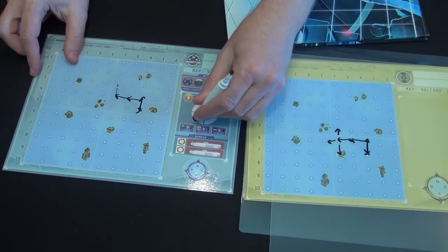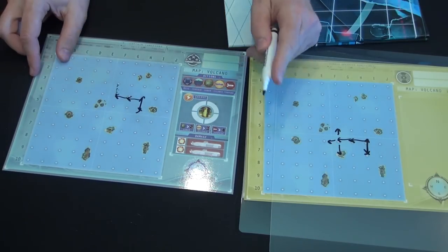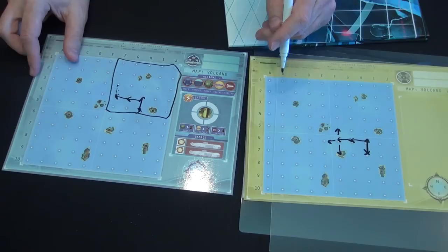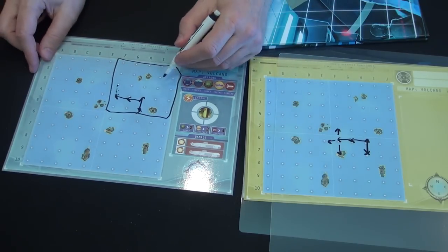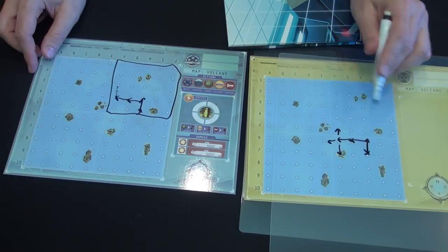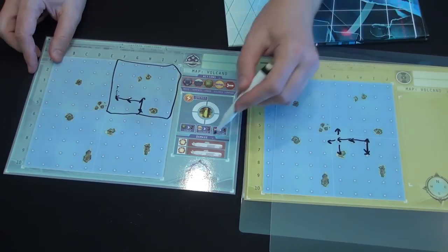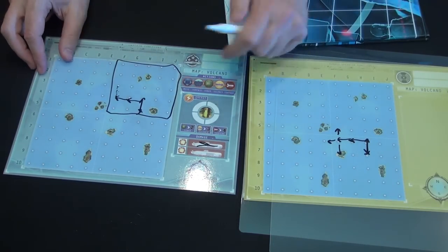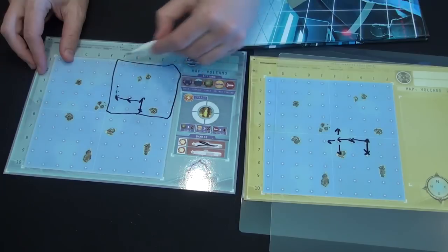If you spend four energy, you can shoot a torpedo somewhere in the grid where you are currently located. You have to name an exact coordinate — say, I2. Anyone who's played Battleship will find this familiar. If the opposing team is at I2, boom — they take a hit and mark the damage on their own board. But you must shoot within the grid where you're located.